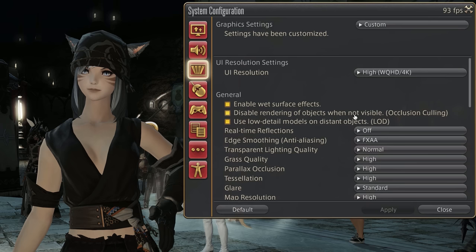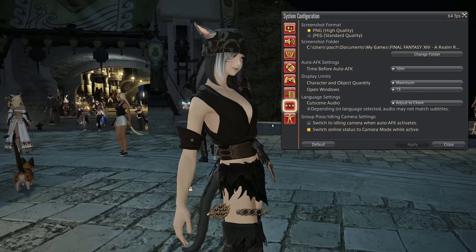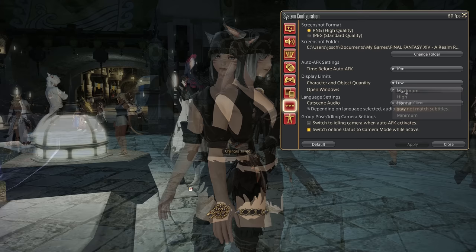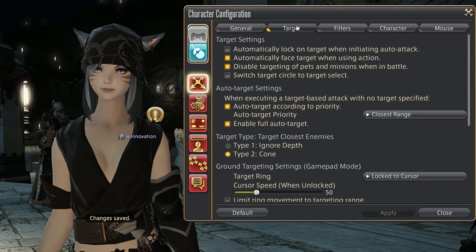First, go to System Configuration and click on the three little dots on the left side, which are called Other Settings. Here it is insanely useful, especially if you have an older CPU, to reduce the amount of players and objects visible when you are getting closer to them. I would recommend either Normal or Low, but of course if you want to see all the crazy Limsa Lominsa weirdos as a whole, stick with Maximum or High. For any setting below that, your power bill and CPU will thank you later.